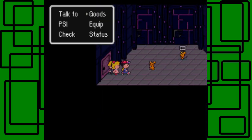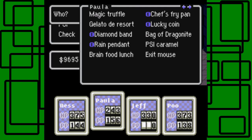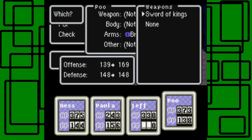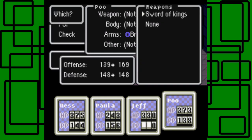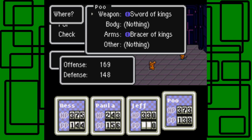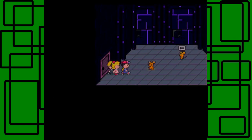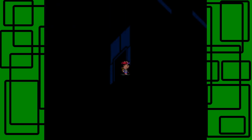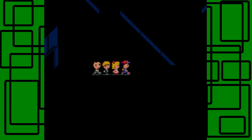I'm going to equip the Sword of Kings before I forget. Going to Poo's equip menu, weapon — nothing before, but now it's the Sword of Kings. His offense goes from 139 to 169, so it's a 30-point boost to offense. It's awesome — very worth picking up, because you'll need it in the final battle to defeat the final boss.